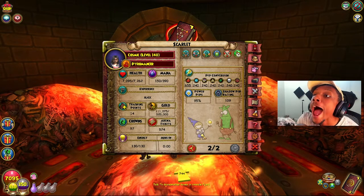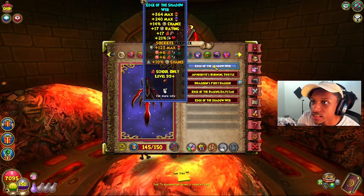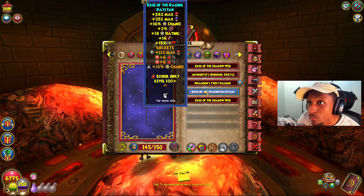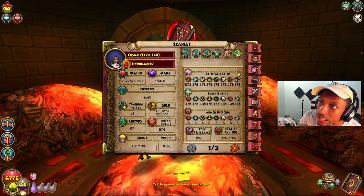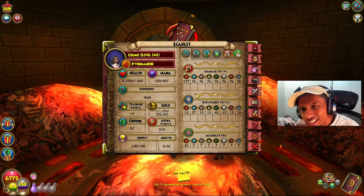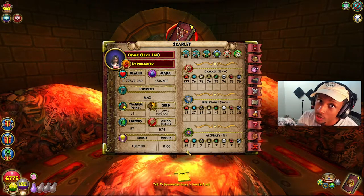With this setup you can achieve very high damage with accuracy and power pip. Now, let's say 95 power pip wasn't enough and you wanted more — I'll put you on. Change the athame to the Edge of the Raging Day Star. That gives you two percent more power pip but you lose one damage, going from 17 to 16. So now you're rocking 97 power pip with 177 damage and 34 accuracy.